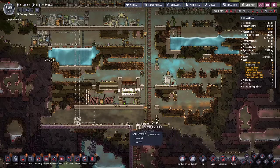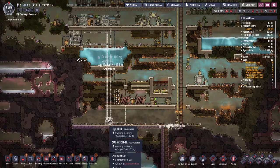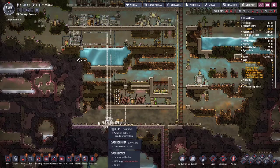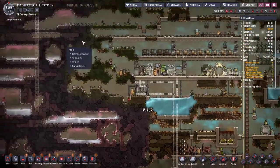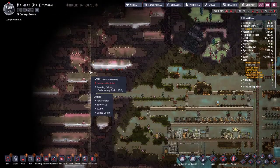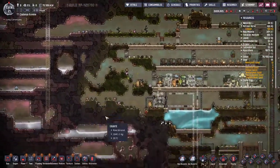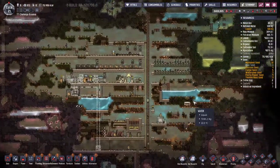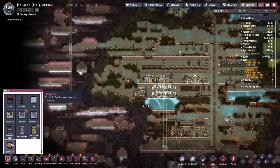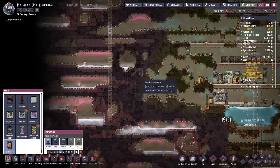I could put in algae terrariums, but they're just too much labor. And also I could put another sieve down here, but that would be too much labor because they have to go and refill it. Although eventually I can put sweepers. Over here this is pretty straightforward. I queued up sedimentary rock because we're not doing hatches, so it doesn't matter. I probably should get some bleach stone storage though, because it's just annoying to have all that bleach stone leaking into the base. It'd be nice to just put it over here.